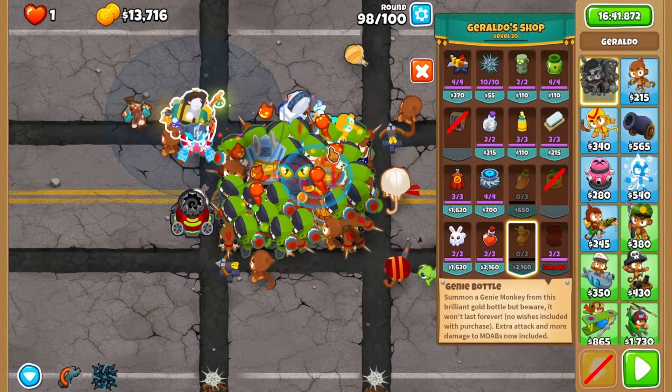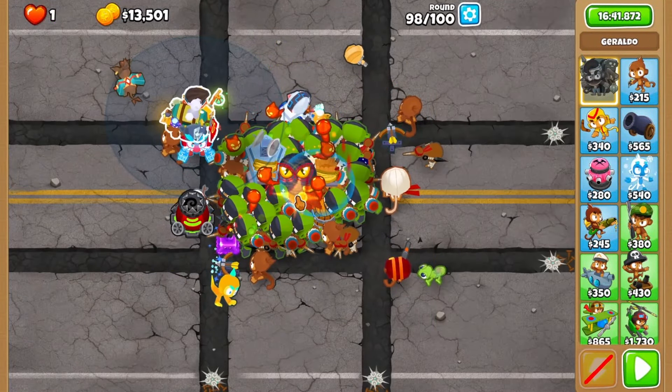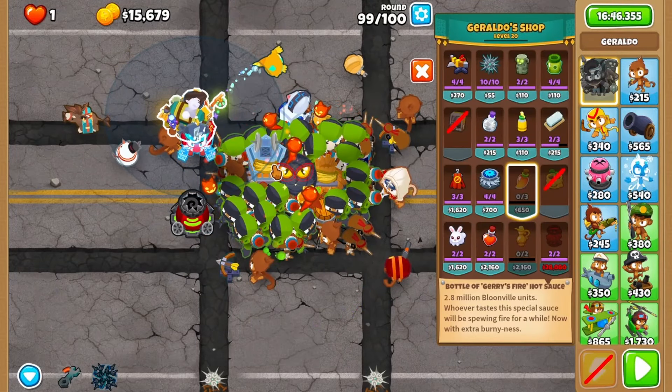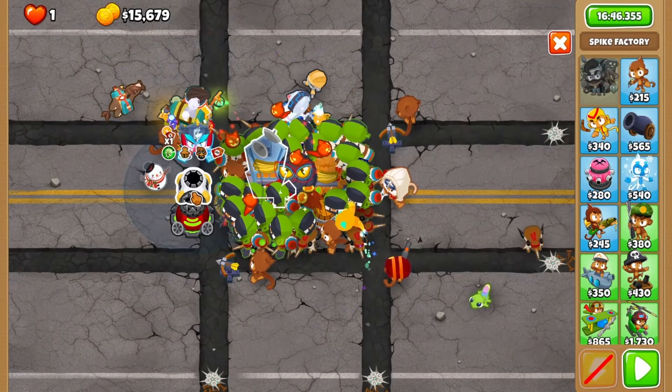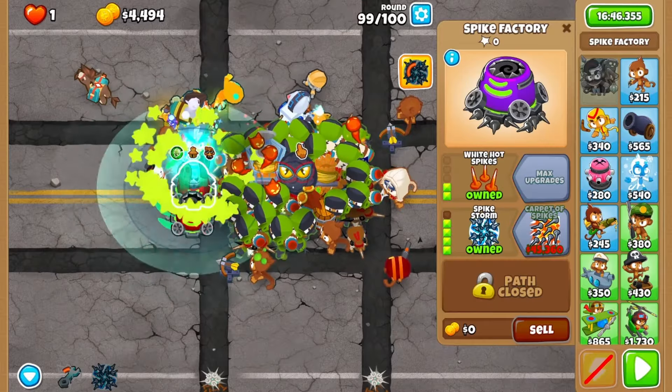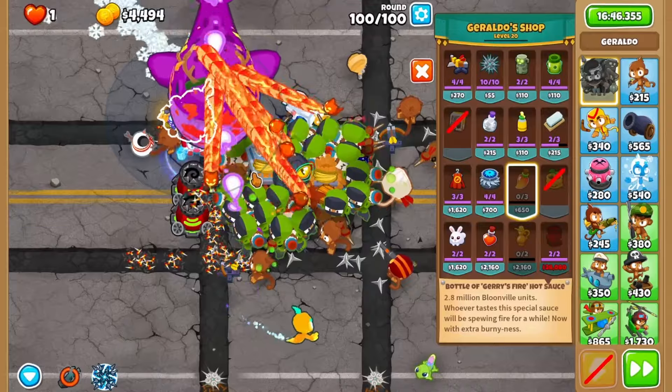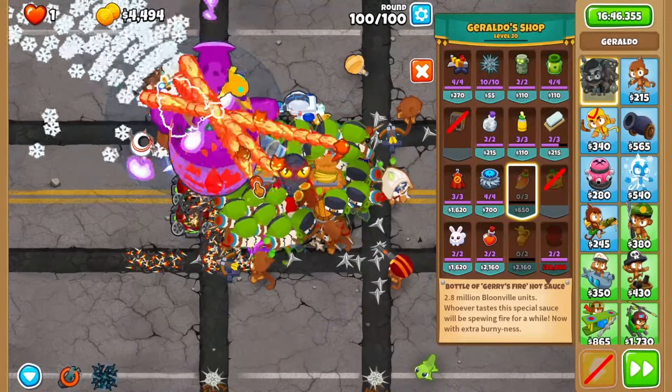For round 99, add your second genie down, and if you haven't already, refresh your sharpening stone once more. For round 100, reapply your fire to your Grandmaster Ninja, add a second spike storm, then overclock your Grandmaster Ninja once more and double spike storm, refreshing it as many times as needed to get the job done.